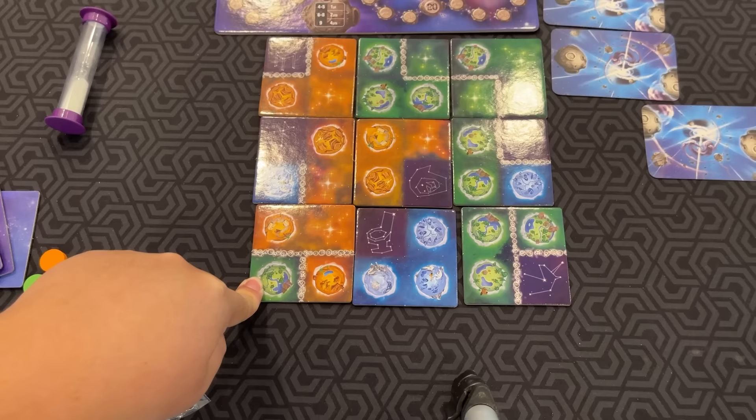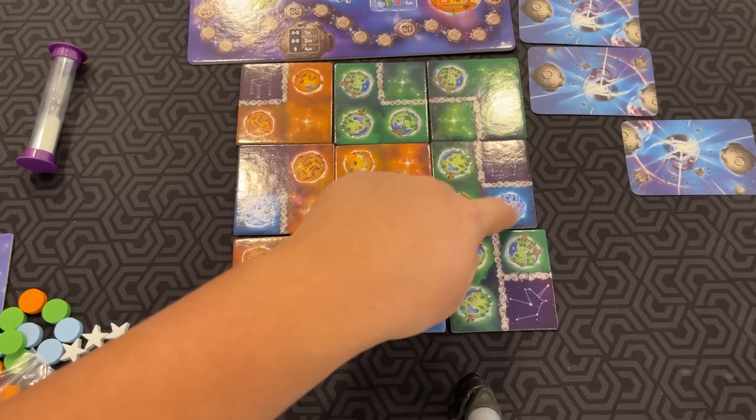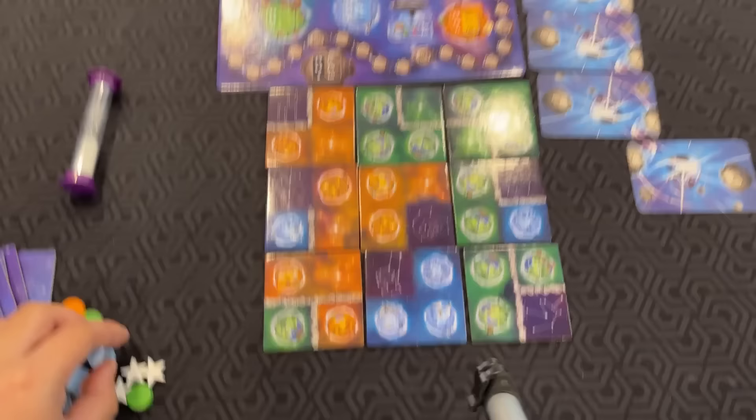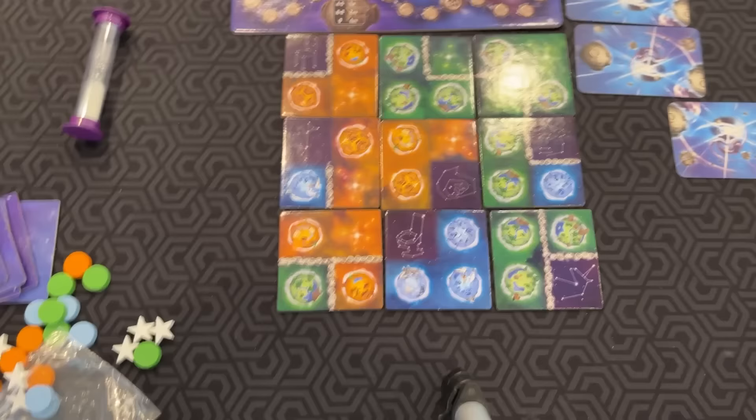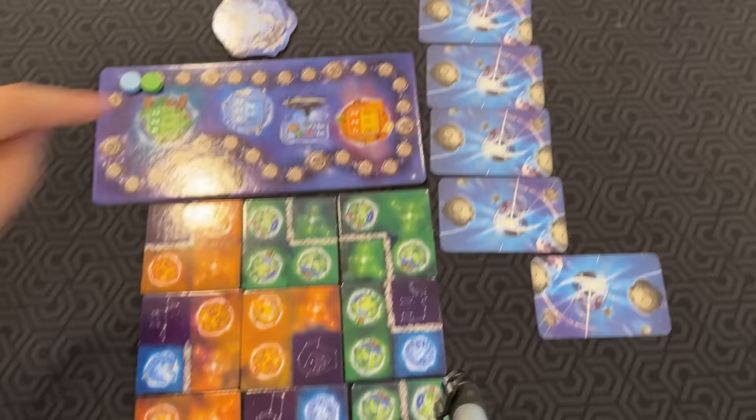Then I look at my blue zones. My single blue planets won't do anything. However, this set here is 3, which is worth 2 blue points according to the chart. And my orange zone is 6 orange planets — that's a lot. That's going to be 5 points on the orange scale.